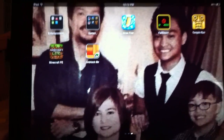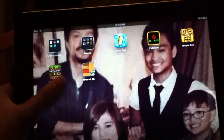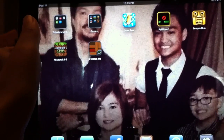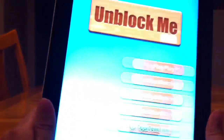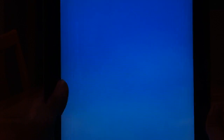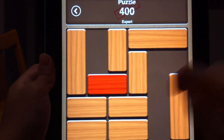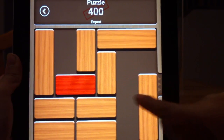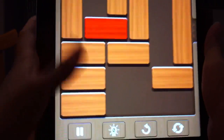We're gonna do some app reviews, starting from my least favorite to my most favorite. My least favorite is Unblock Me — it's a good game, I say you should buy it, but out of these I have higher and better things. Go to relax mode and the objective is to make the red block go in there, so you move the blocks around.